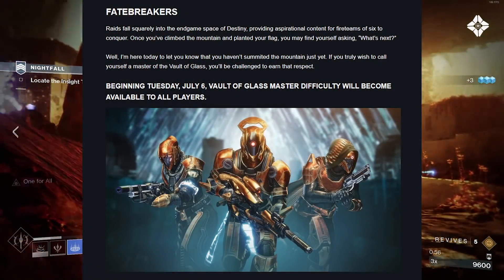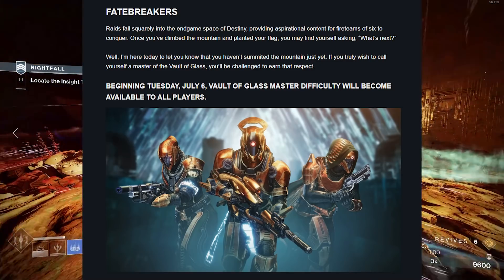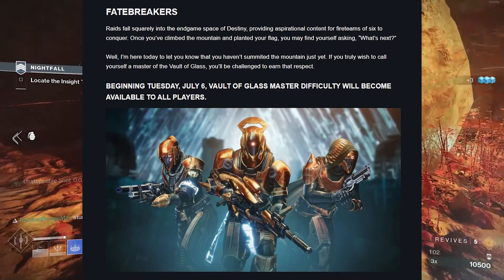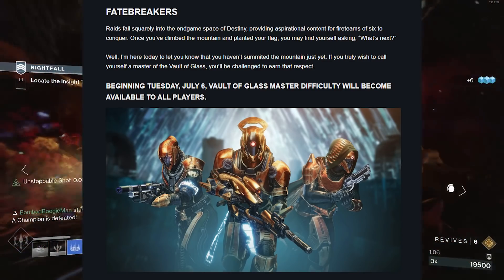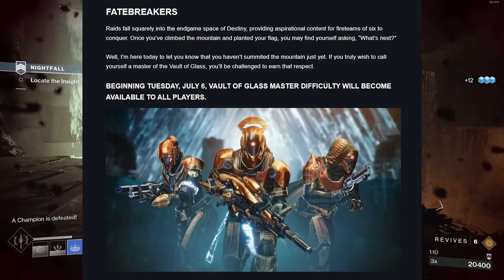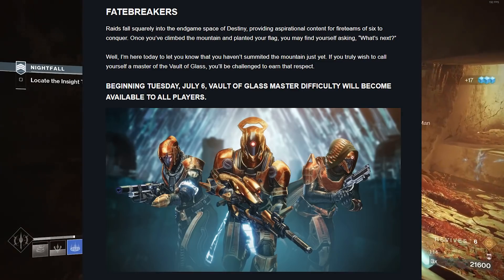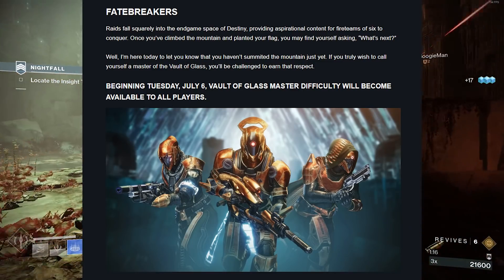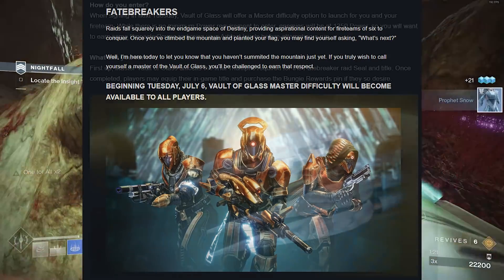Moving on — Fate Breakers. Raids fall squarely into the in-game space of Destiny, providing aspirational content for fireteams of six to conquer. Once you've climbed the mountain and planted your flag, you may find yourself asking, what's next? Well, you haven't summited the mountain just yet. If you truly wish to call yourself a master of the Vault of Glass, you'll be challenged to earn that respect. Beginning Tuesday, July 6th, Vault of Glass Master Difficulty will become available to all players.